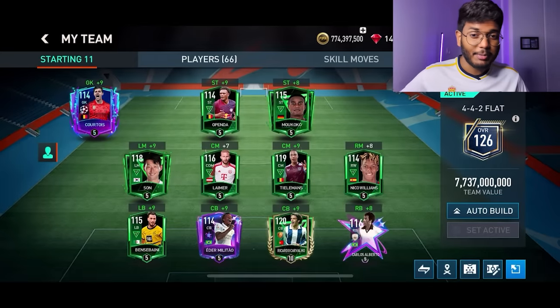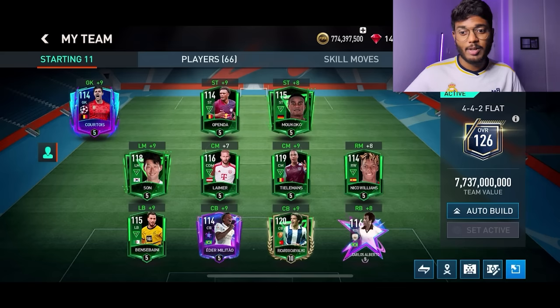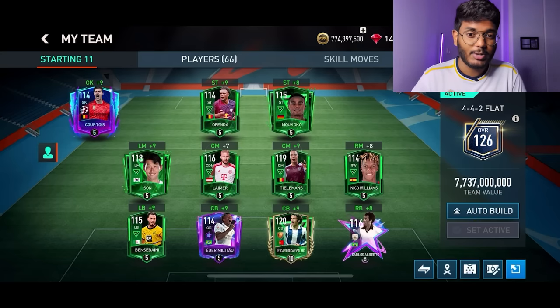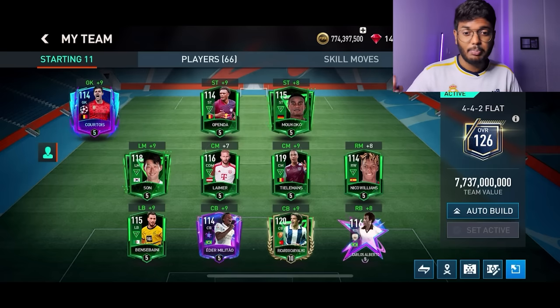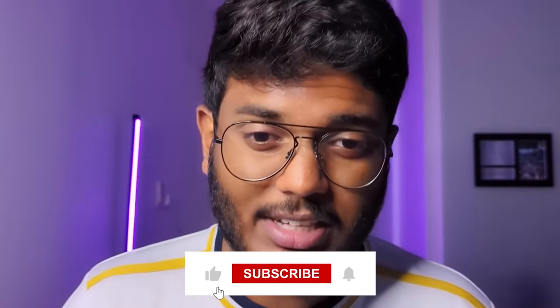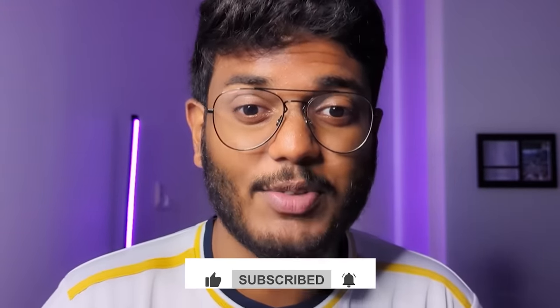I've updated all the skill boosts and we're up by plus 9 rating from skill boosts. I wasn't able to rank all players beyond 5 ranks due to limited rank-up items, but we've ended up with 126 overall. The team value is at 7.77 billion coins — quite a very good result for 100,000 FIFA points spent. I hope you all enjoyed this pack opening and squad update video — smash that like button, subscribe for more awesome videos. See you in the next one!